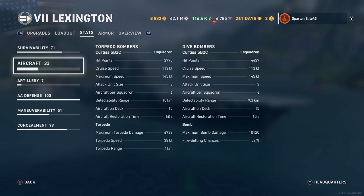Aircraft restoration time is 68 seconds on the torpedo bombers and 65 seconds on the dive bombers. The hit points on the dive bombers is a bit more because we buffed it, so it's at 4,437. Detectability range on the dive bombers is 9.3 instead of 10 kilometers, again due to that commander buff. Maximum torpedo damage is 6,733 with a 38-knot torpedo and torpedo range of four kilometers.